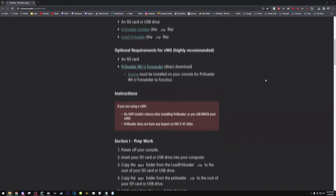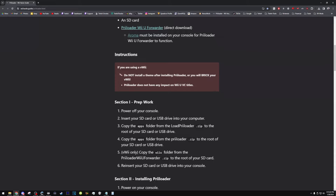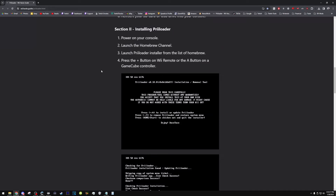Now that that's done, there are a few warnings I can see. If you're on a virtual Wii, do not install a theme after installing preloader, or you will brick your virtual Wii and you'll have to use my guide to restore it. So be careful — don't do that. I already have the dark theme on my Wii U. Also, this says it has absolutely no impact on Wii U Virtual Console titles, which is the majority of the way I actually play my Wii games. It's just so much easier than having to go into Wii mode and launch a channel forwarder.